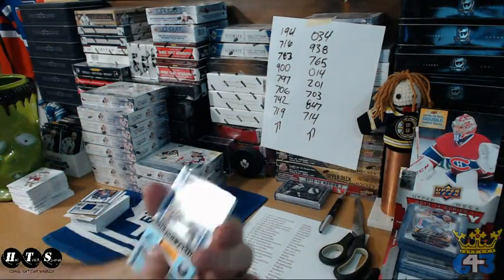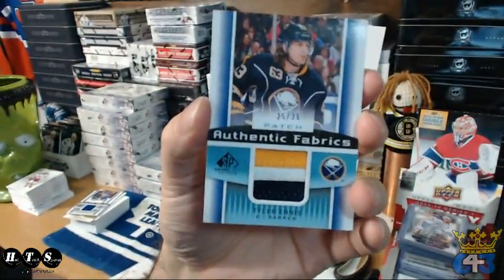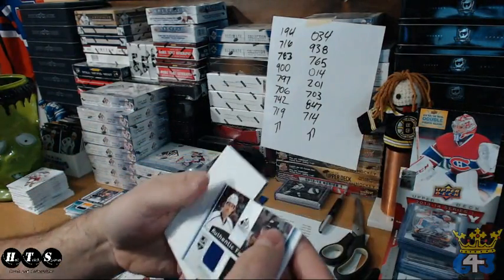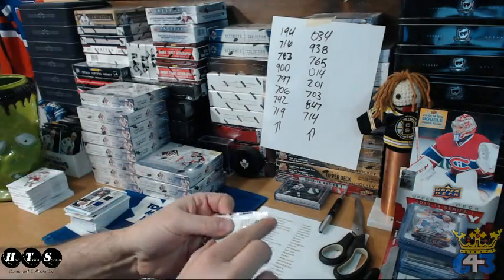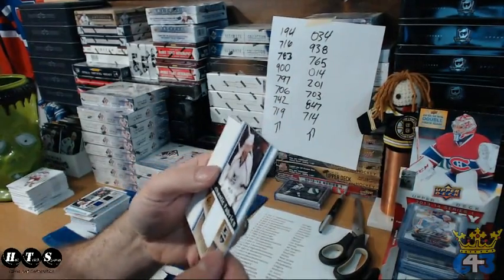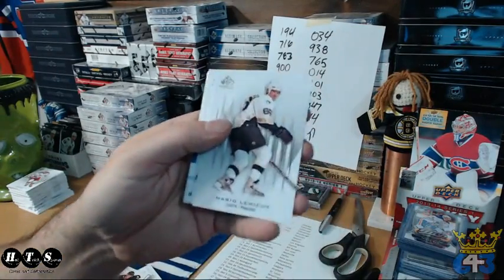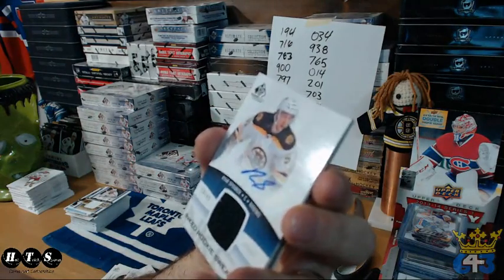Bill got a patch, three-color, NS — nice one too. Kings hit: Dowry, Voinoff. Another Kings hit, number jersey 77 — it's Jeff Carter.